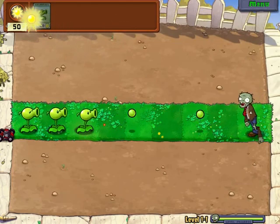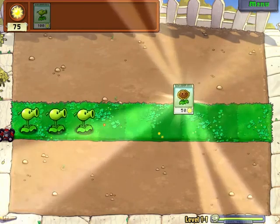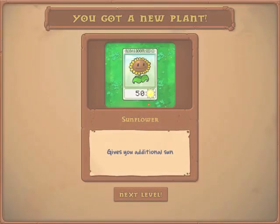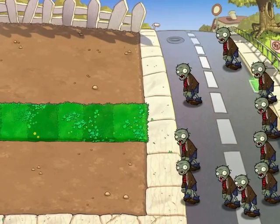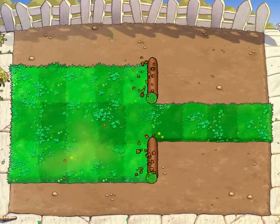So this is what you do: you plant plants, and they kill zombies for you. It's cool! This is from Bloom and Doom Seed Corporation. Sunflower gives you additional sun. It is going to get a little bit harder every time we go back here.